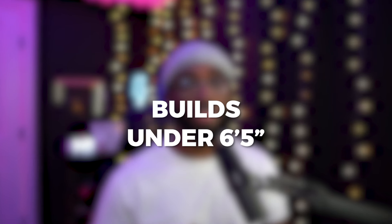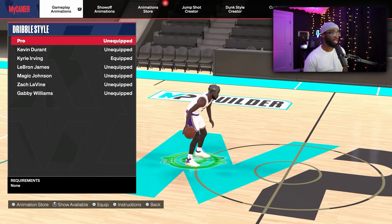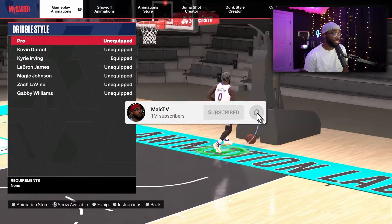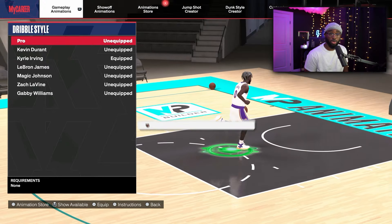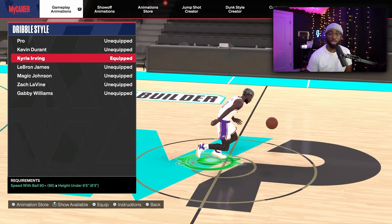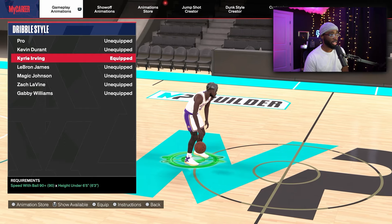We're going to start with guards that are under 6'5". A lot of these moves are going to stay the same because nothing really got added and everything that was good didn't get patched — everything effective and cheesy is still effective and cheesy in season four. For your dribble style, you're going to want to go with Kyrie Irving. Kyrie Irving is definitely the best dribble style in the game.